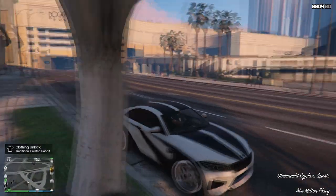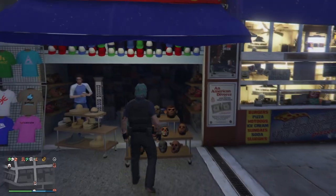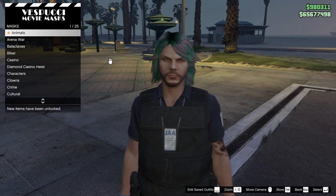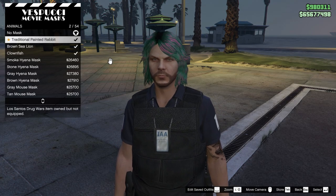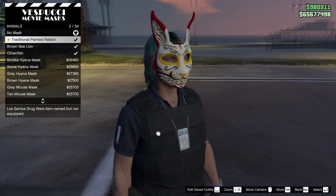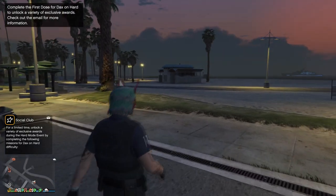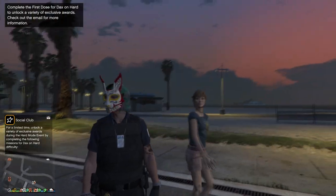What's going on y'all? If you log into GTA Online this week, you should be able to receive two unlocks. The first one is a traditional painted rabbit mask, which you can purchase from the Sviju Mask Store under the Animals category. It's a pretty cool looking mask — props to the designers at Rockstar who came out with the design.